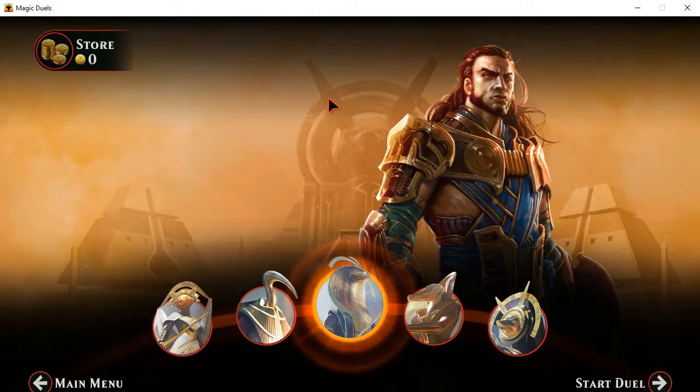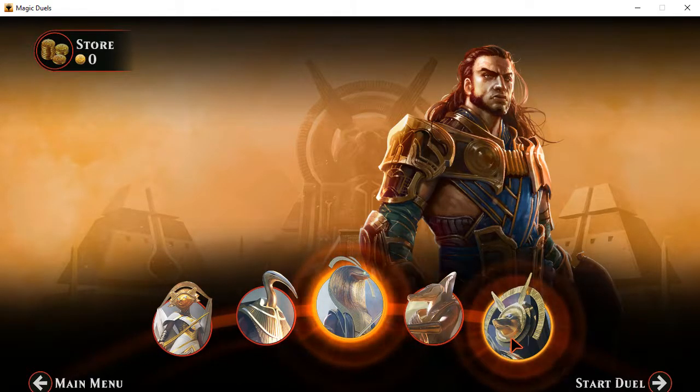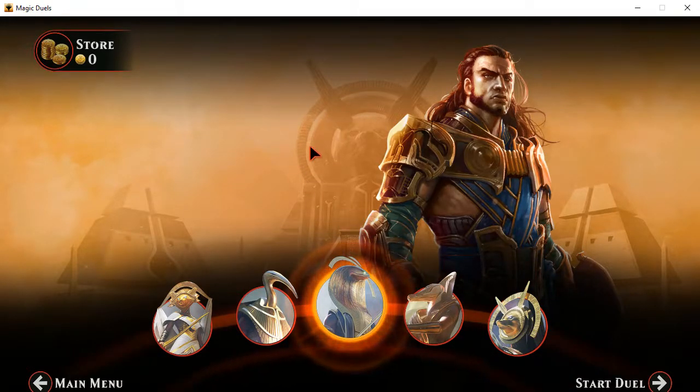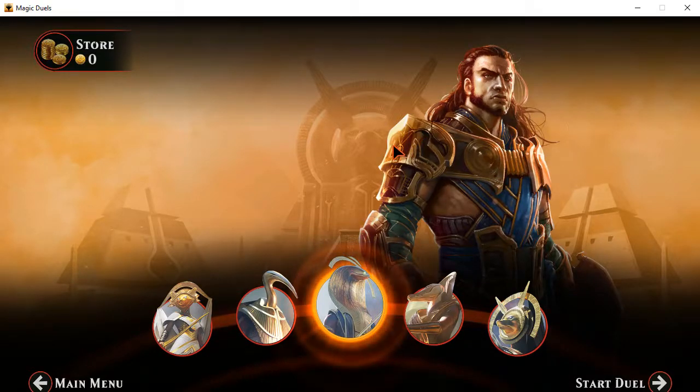Hello everybody, Glitchriver here. I'm back for another Magic Duel story mode moment. We're continuing with the story of Amonkhet, and we're on the third trial, so there's only going to be two more before things are pretty much over for me doing this kind of thing. I'm going to be going into other things like Arena, and maybe other ways of showing off various aspects of Magic Duels. So without further ado, let's get into this particular part of the storyline.